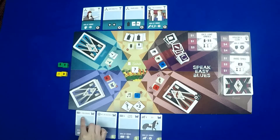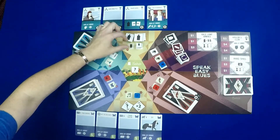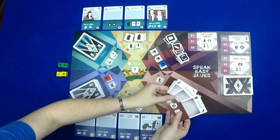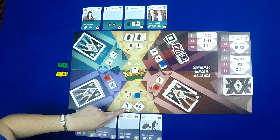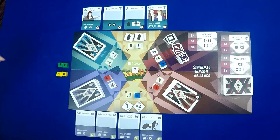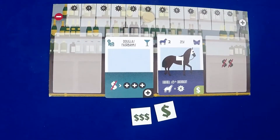You can increase your collection, gain friends in society, get some hooch, gain favors, gather police or gangsters, or utilize jazz tokens that either double your action or change your die to another face. You can also host your own soiree.